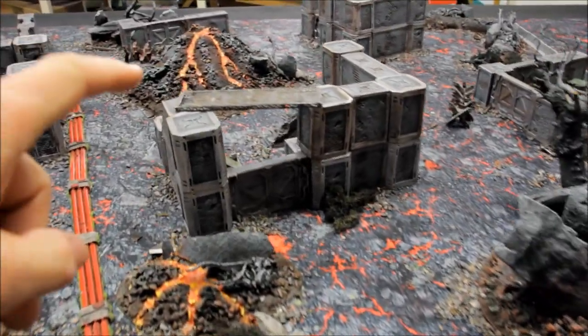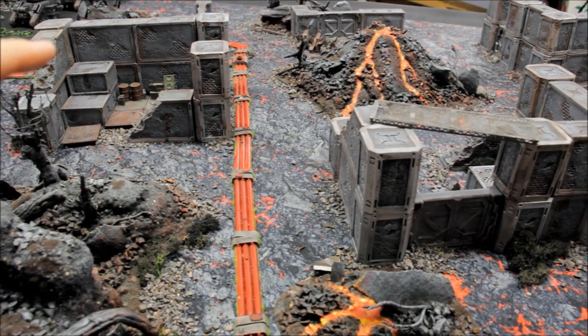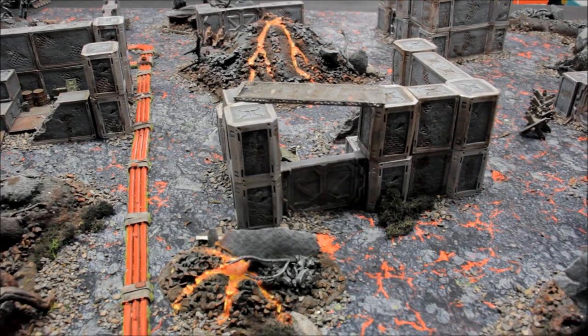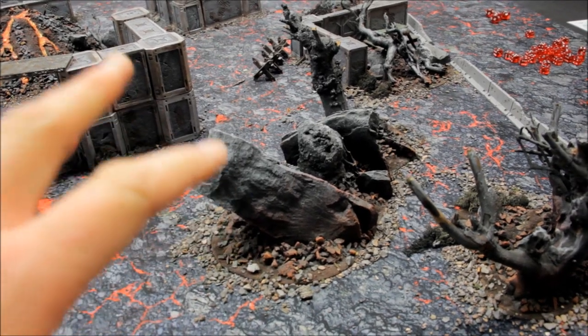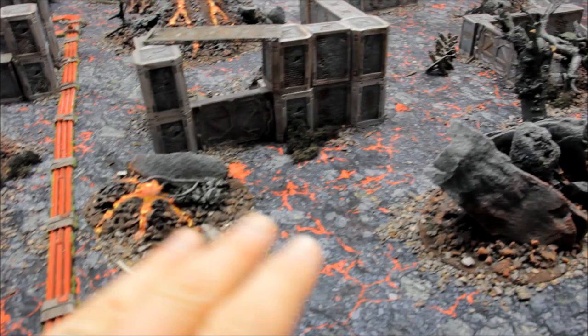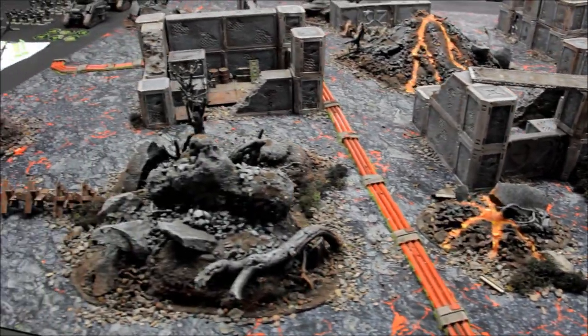There are a number of things going on with this terrain. You've got these ruins that we've made, which are excellent for obscuring terrain and line of sight blocking — essential now for games of 9th edition. There's also this very strongly themed battle mat and this rocky outcrop terrain as well. I'll show you how to build that and walk you through building up the terrain to the finish you see here.